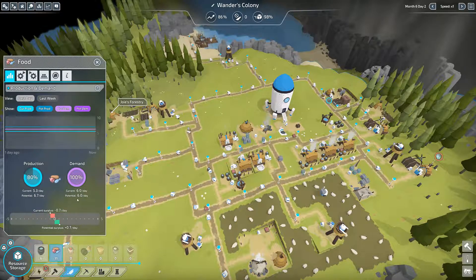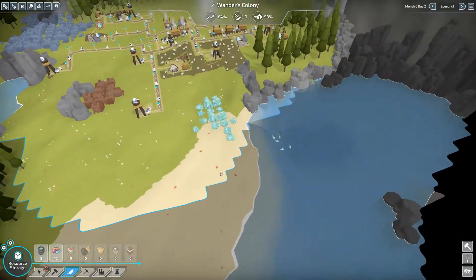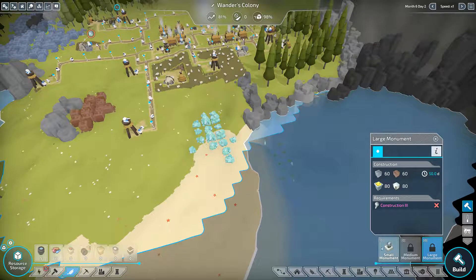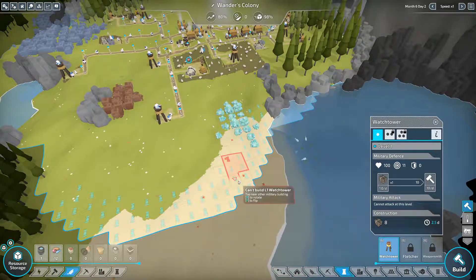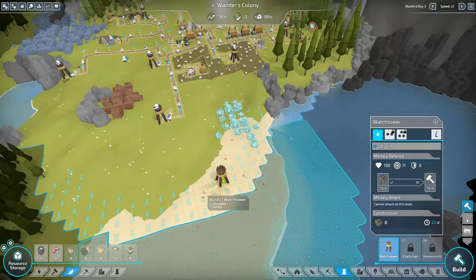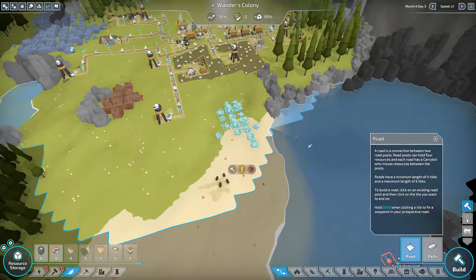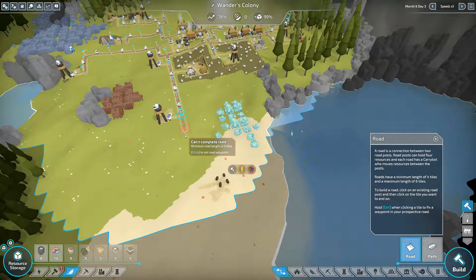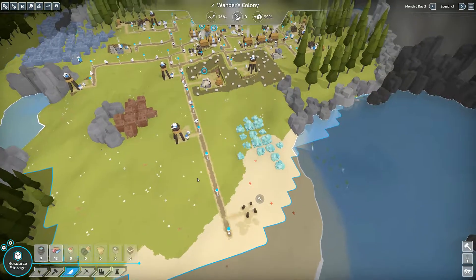Especially if we want more energy production — it eats a lot of food. Food right now: producing 5.3, potential 6.7, and our demand is already six. There is fish here, so if we just expand our borders a bit this way we'll be able to get that fish. Right there — that covers the whole fish supply. Let's keep that basic line going southwards.